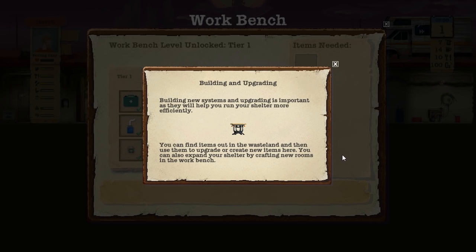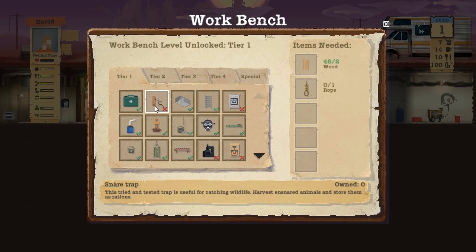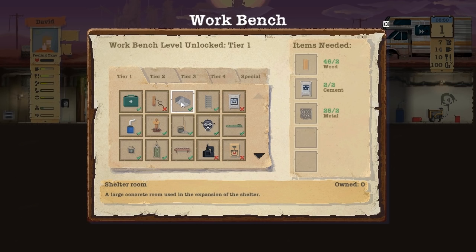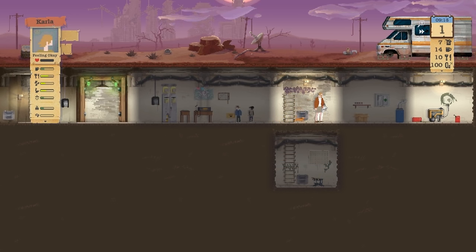You can also expand your shelter by crafting new rooms in the workbench. We can make a snare trap - tried and tested, useful for catching wildlife, harvest snared animals to store them as rations, you need rope for that. A shelter room - a large concrete room used in the expansion of the shelter, uses two cement, two wood, and two metal. It's not that expensive to order an extra room. We need to make cement which needs sand, but we already have cement - only two though.